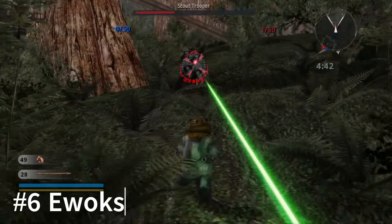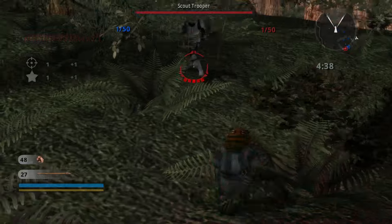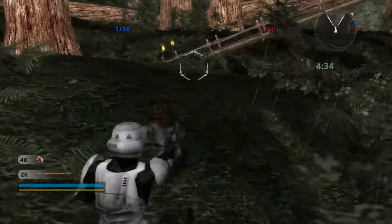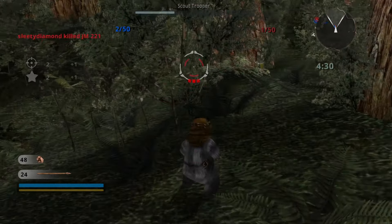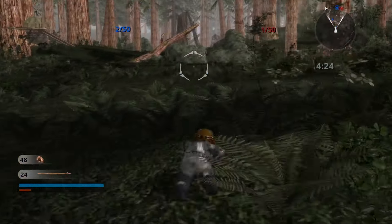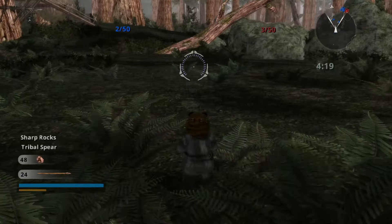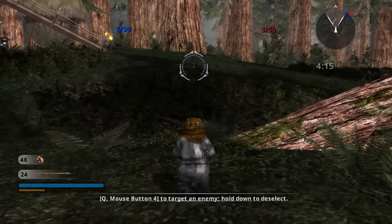Next would be the Ewoks. The rocks and sticks are fine for taking out scout troops, mostly because the rifle is just too slow. But most of the time, the troopers will beat the Ewoks pretty badly. The Ewoks have slow movement, a slow cooldown time between both the sticks and the rocks. And overall, their hitboxes are just horrible with both weapons. You have to be really close to the guys to hit them, and even then you're going to get killed if you're that close.